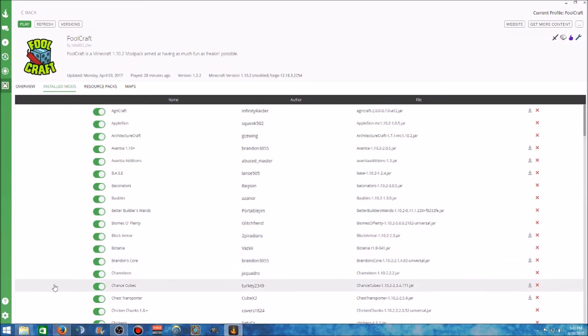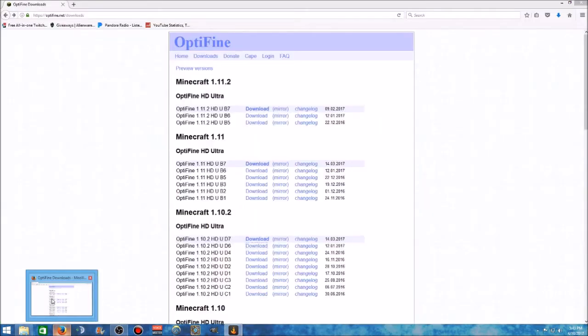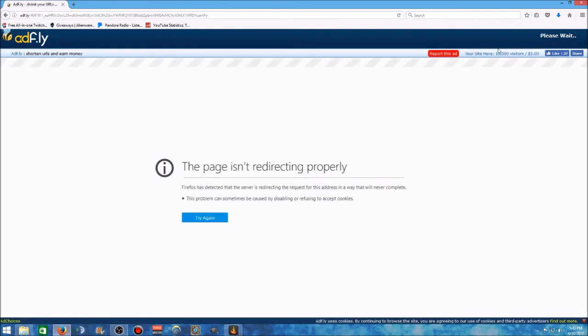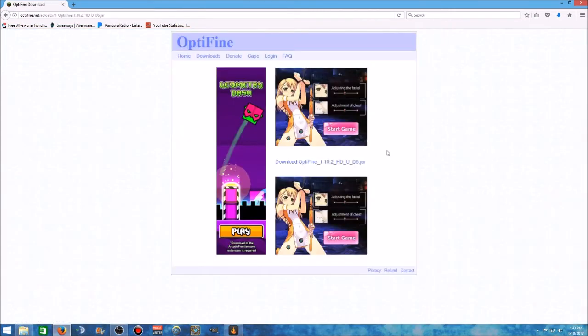Anyway, today we're worried about OptiFine. After you do that, go to optifine.net/downloads and it'll bring this page up. Since FoolCraft runs on version 1.10.2, that's what we want to download. I tried downloading and installing with D7 and it did not work, so you want to go to OptiFine 1.10.2 HD U D6 and click download. It's going to bring you to an AdFly — it's only five seconds — we go three, two, one, click skip ad.